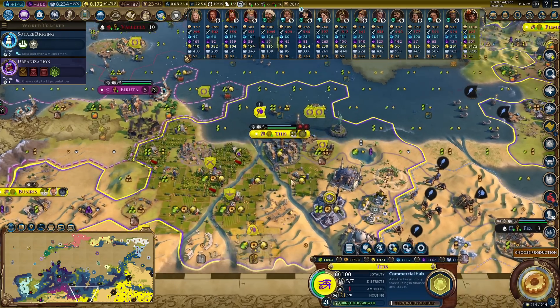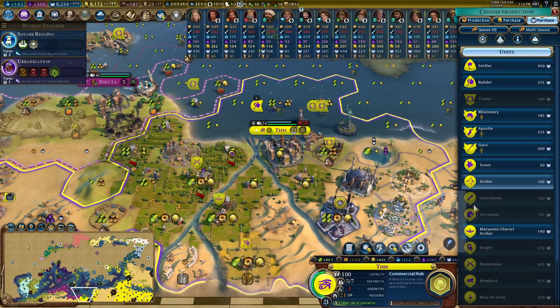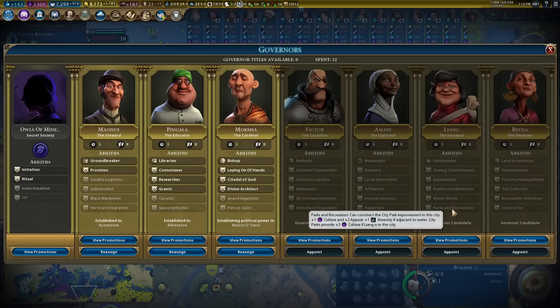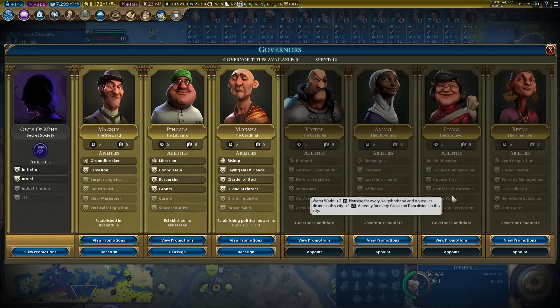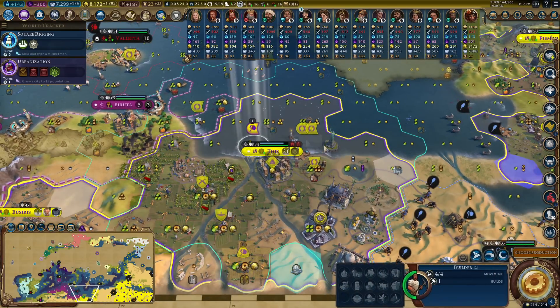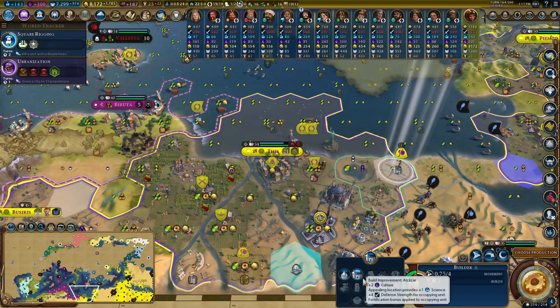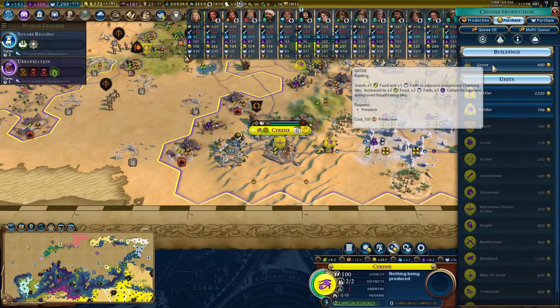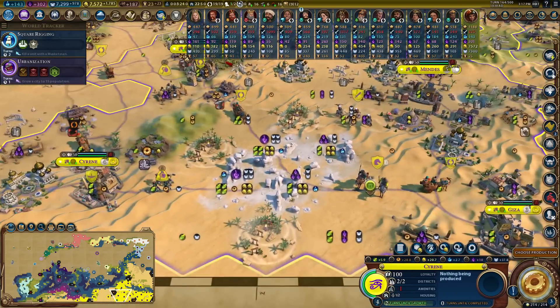Let's go to soothsayers. Actually if I put Liang in here I can give myself Waterworks, which would give me two housing for every neighborhood - and I could build a lot of neighborhoods here. I like this, this is a good plan. Another preserve has been done - another growth. The Sahara tiles are glorious: four food, five culture, four faith, one science, four gold.